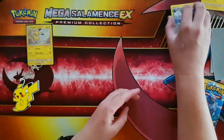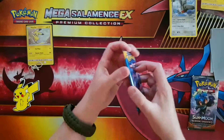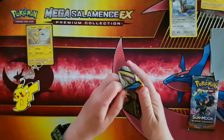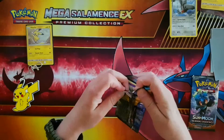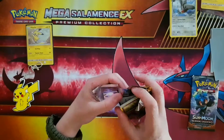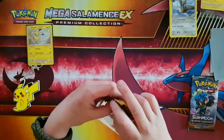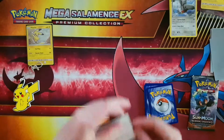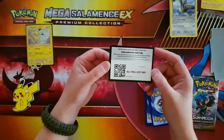So set that aside. Our next pack is a Sun and Moon. We're up to Crimson Invasion now, which I will be opening a box of soon or afterwards. I will give you this code card — tell me what you pull.